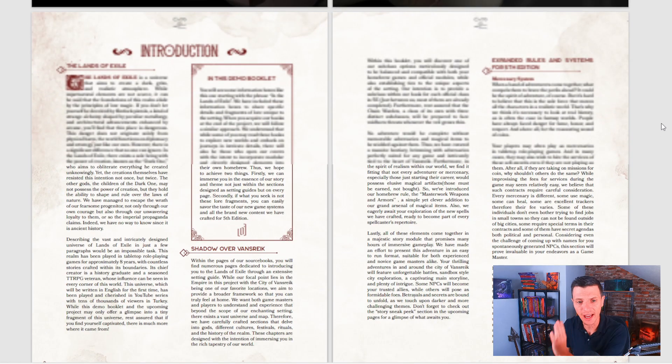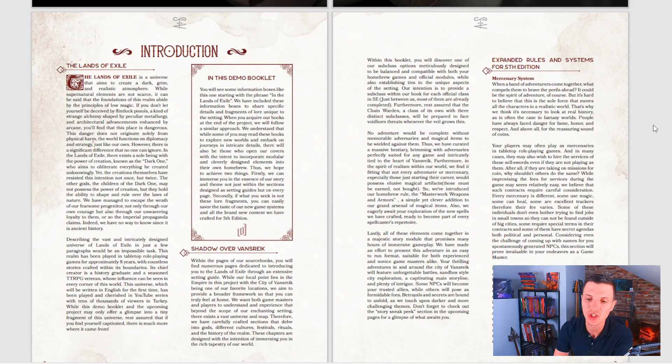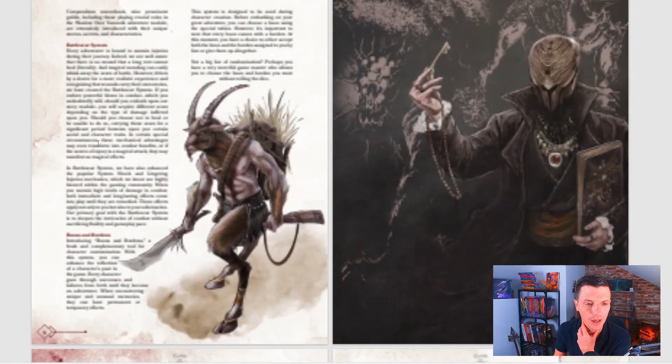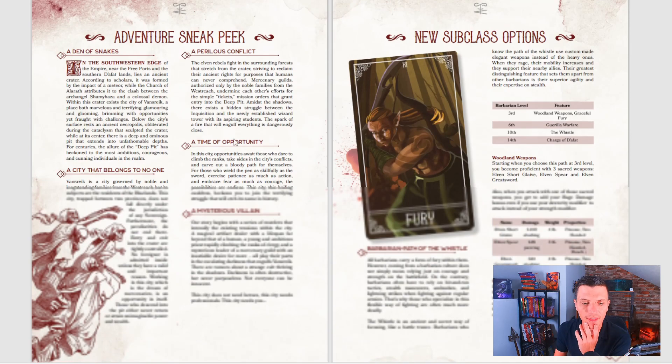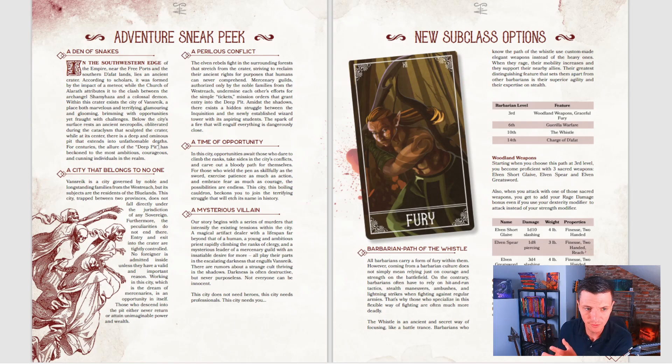It's 31 pages so I can't cover everything. They have an introduction section about the Lands of Exile — how it's grim, low magic, boots-on-the-ground gameplay, though they don't go really deep into it yet. They talk about expanded rules and systems for 5th edition, the mercenary system, and the battle scar system. There's also a boons and burdens section and a sneak peek of the adventure, which I've read and liked, but you can read that for yourself.